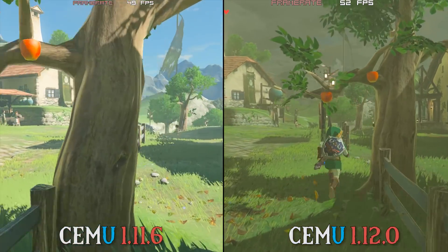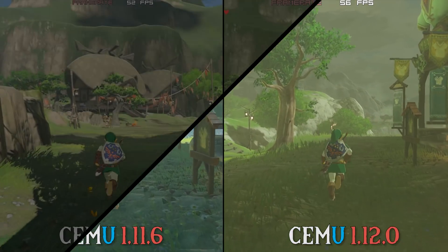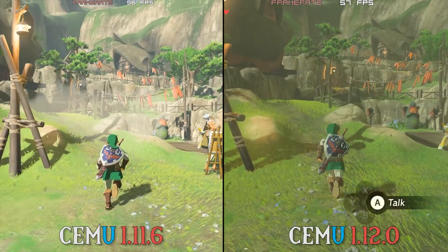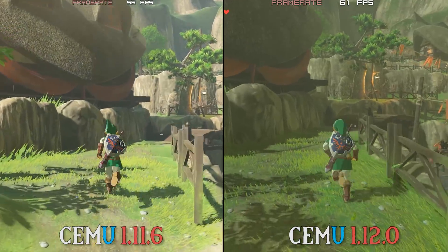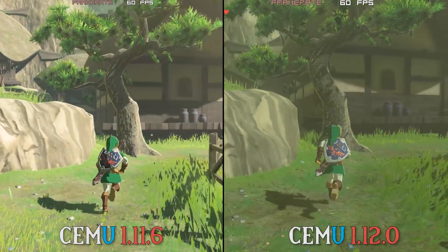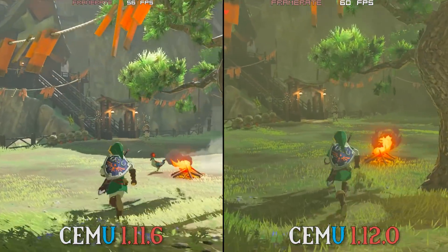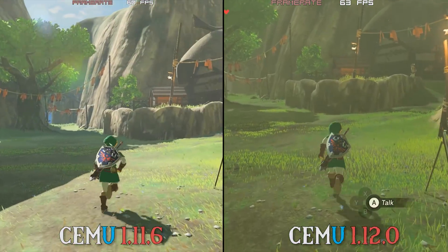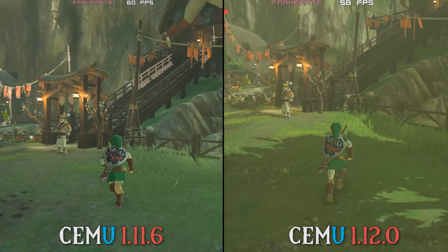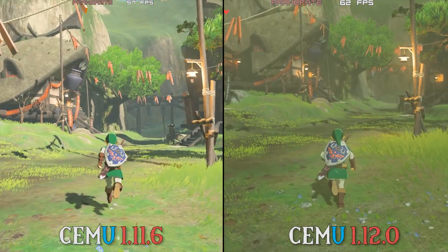The current CPU I am using is a 7700K clocked at 4.7GHz, 16GB of DDR4 3000MHz RAM, and a GTX 980Ti as my GPU. The game profile edits I am using are Accurate Shader Mul equals Min, and I am also using a triple core recompiler with RDTSC turned off. The only graphics packs in use in all of these benchmarks are a 1080p resolution pack, FPS++, the framerate unlocking graphics pack, and I am also using the LZWX Crash Workaround Graphics Pack in order to mitigate most of the in-game crashes in The Legend of Zelda: Breath of the Wild.